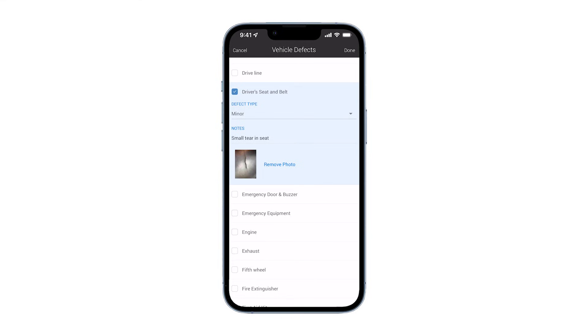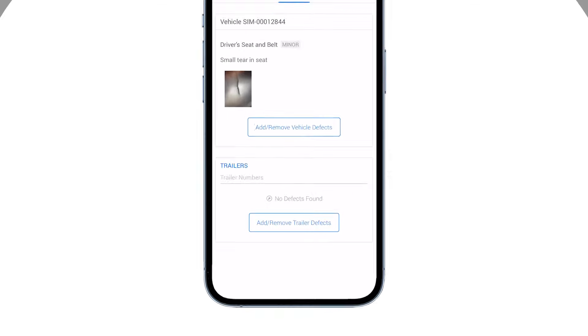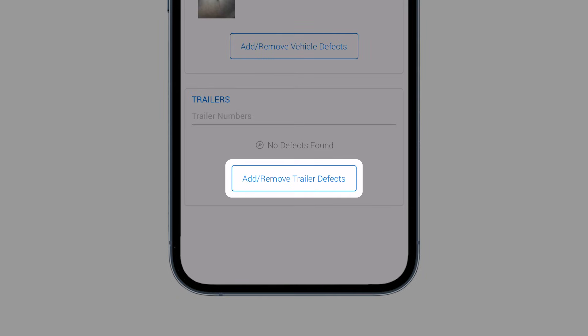After you have completed selecting the defects, tap done. If you have any trailer defects, select the add remove trailer defects button.